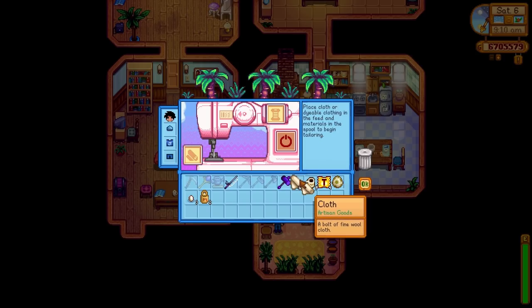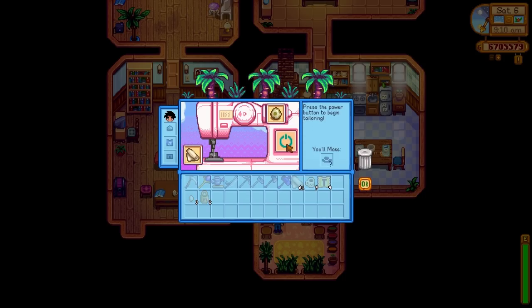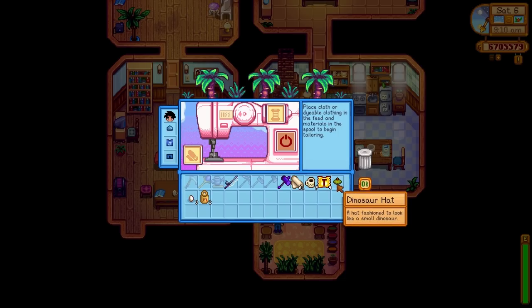Okay, put some cloth in there. And I know if I put a dinosaur egg in there, I'm going to get something pretty cool — I've seen people wearing this already. There we go — a dinosaur hat! Part of a ridiculous dinosaur costume that you can wear.